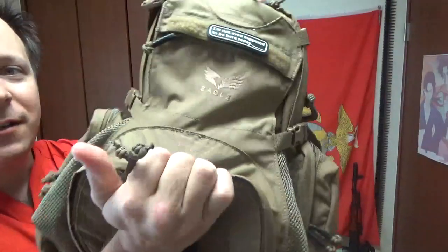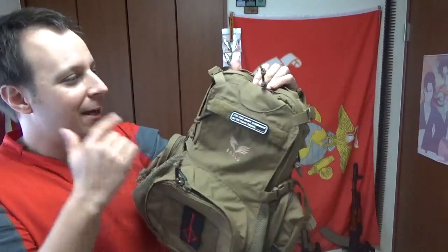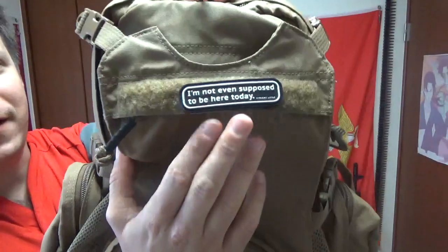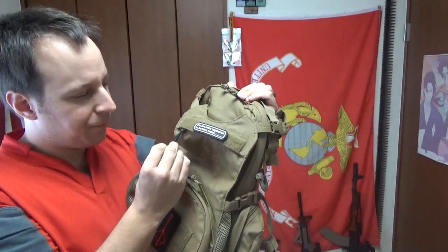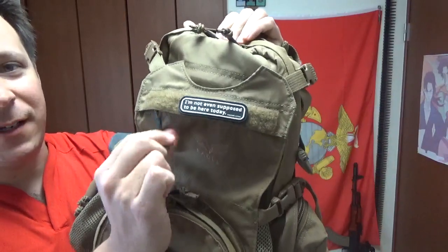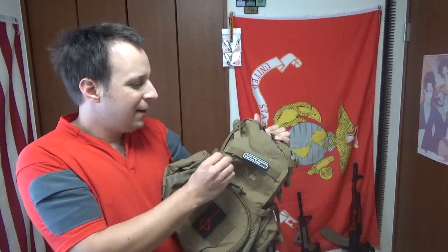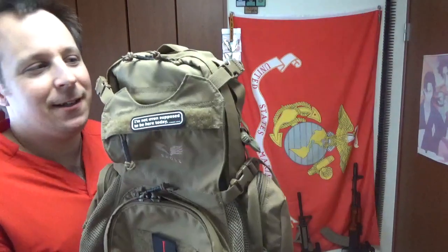They put a big Eagle logo here so you can represent and tell people it's Gucci. They added a bit of Velcro up here; the tag got moved down for the Velcro. They also removed the 550 cord and replaced it with some type of cordage that's durable enough, and they added heat shrink material on it to help keep it from coming undone, making it a little bit sexier. Other than that, it's Coyote Brown instead of tan, so it's newer.